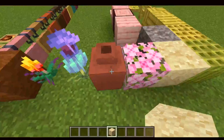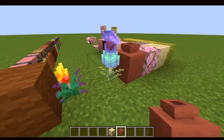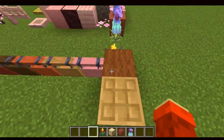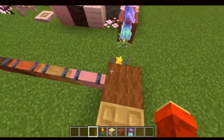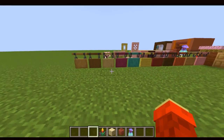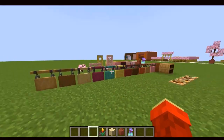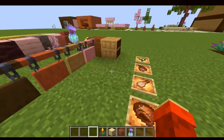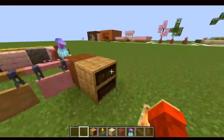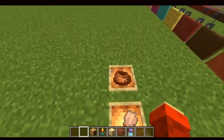There are also spots added and two new flower types: the pitcher plant and the torch flower. We also got new hanging signs, which adds loads of possibilities, though not that many characters you can add to the sign itself. There's a new chiseled bookshelf, which opens a whole new bout of creativity, and some new item types as well.